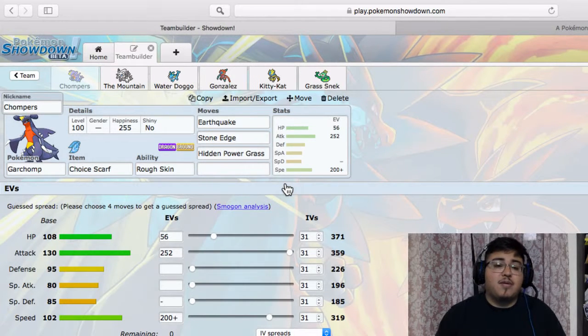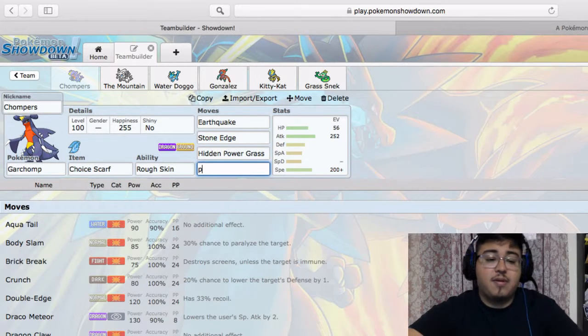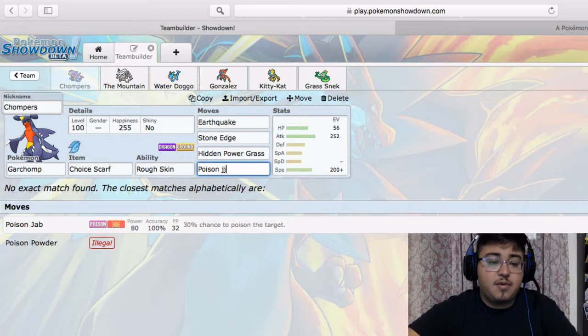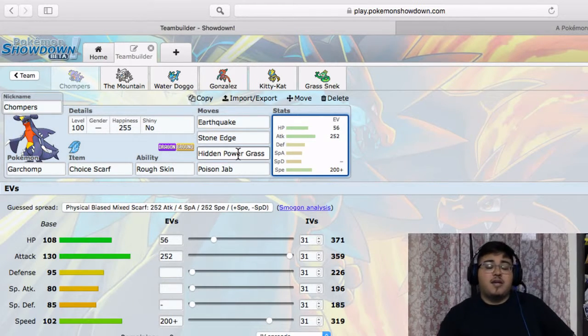I gave the team nicknames because I like it. I noticed one mon didn't have a last move — I think I'm going to throw on Poison Jab. So chompers right here is meant to take down things with Earthquake, Stone Edge, Hidden Power Grass, and Poison Jab with a Choice Scarf.